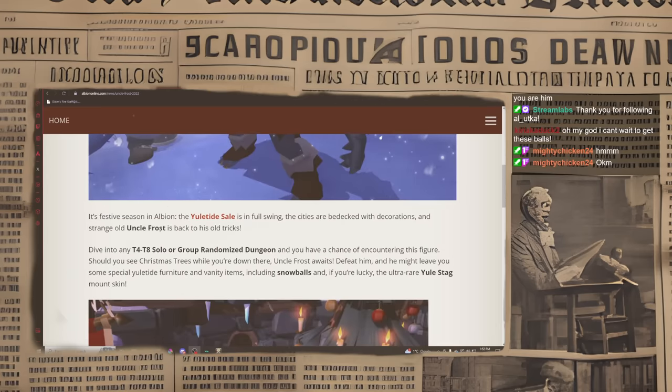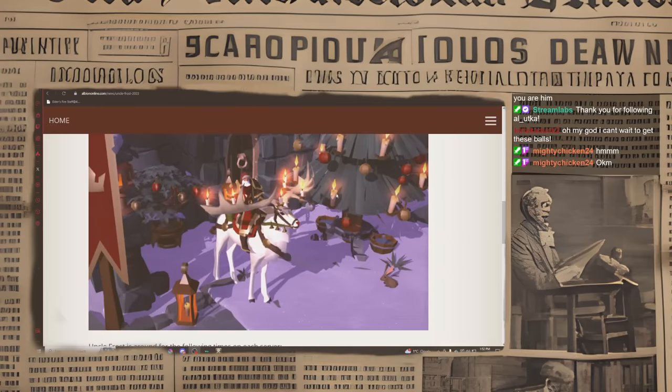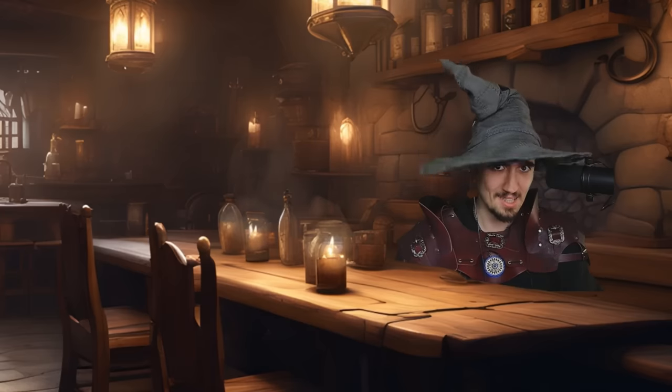This is a yearly event that happens in Albion Online during Christmas. It's essentially an event that can give you a lot of cool skins, a lot of cool items including this ultra rare Yuletide stag skin, and today dear adventurers I'm gonna show you exactly what you need to do to find Uncle Frost. So let's get to it.